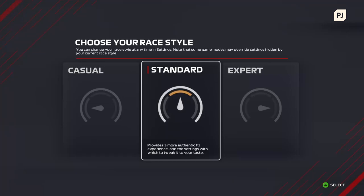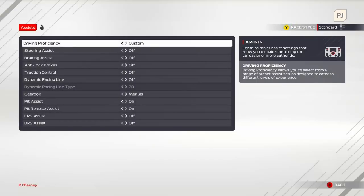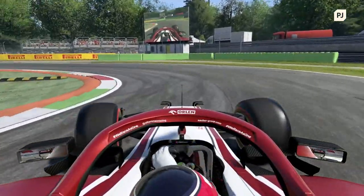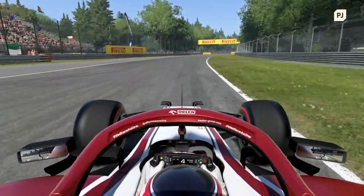The standard race style allows you to tailor the game to your preferences. Here, you have greater control over the game's assists, simulation settings, race rules and more. If you've just moved on from casual, I would recommend driving with all of the assists turned on to begin with. After a while, turn each one off, one at a time, and see how they change the way the car feels. As you get better at the game, you might find that you enjoy driving with some assists turned off, but there's no shame in keeping any of them on — just have fun out there.